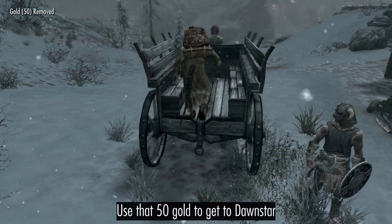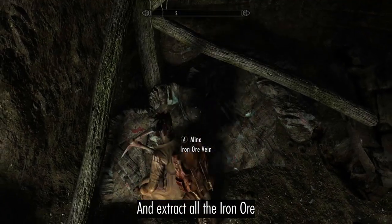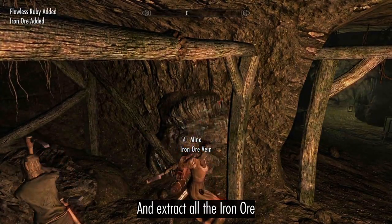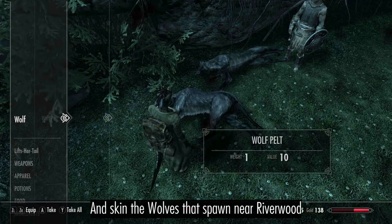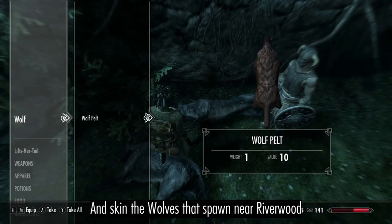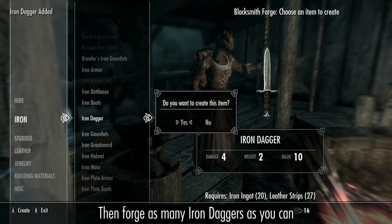Return to Skyrim and go directly to Dawnstar. Investigate Ironbreaker Mine and extract all the iron ore. Collect leather strips and animal pelts from your friends' houses, and skin the wolves that spawn near Riverwood. Tan the pelts to make more leather strips, then forge as many iron daggers as you can.